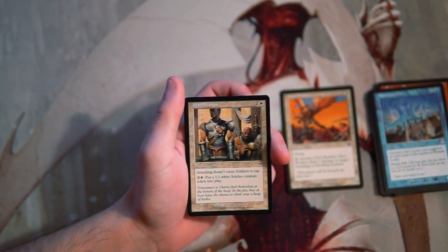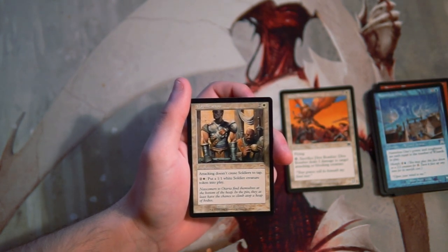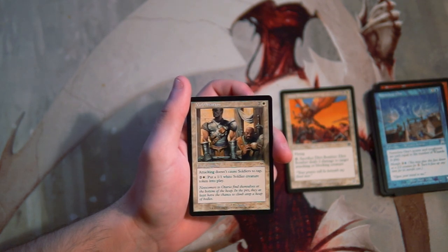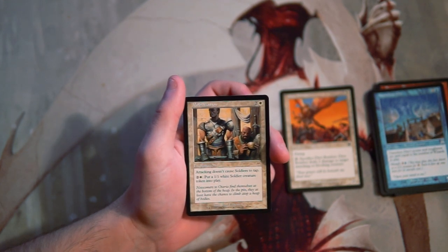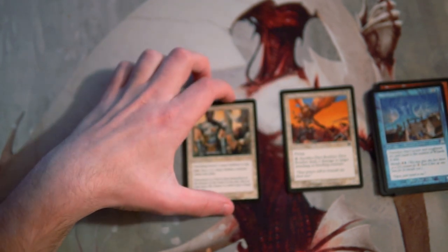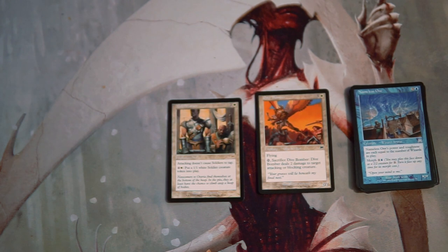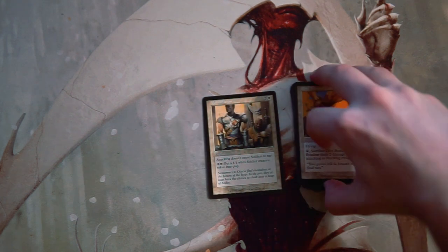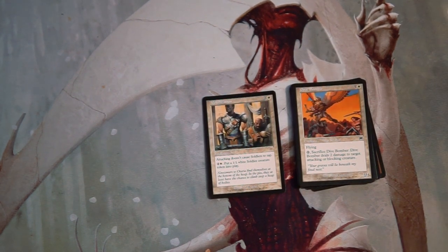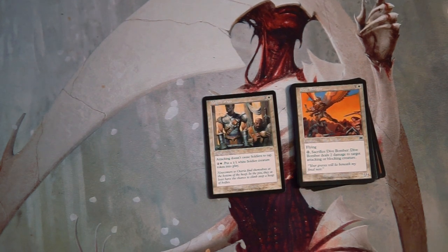Our rare here is Mobilization — an enchantment for 2 and a white. Attacking doesn't cause soldiers to tap, and you can pay 2 and a white to put a 1/1 white soldier creature token into play. That's actually pretty good. It endlessly spits out creatures, and enchantments — especially main board — you don't really expect your opponent to deal with too well. For that reason I would go with Mobilization as my pick, which is a bit of a weird pick. It's very possible Dive Bomber or even Chain of Avers would be better, but I'm going with Mobilization.